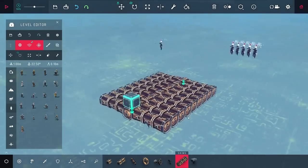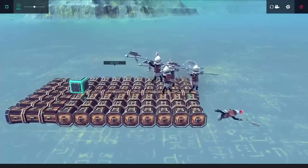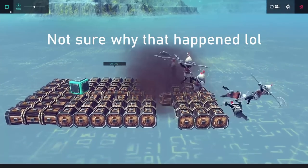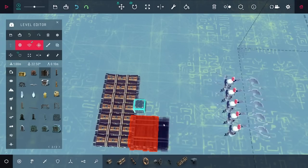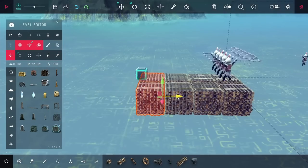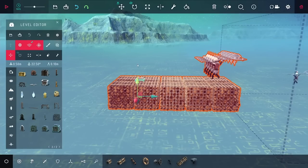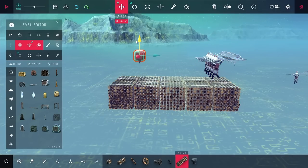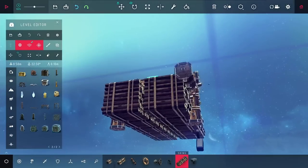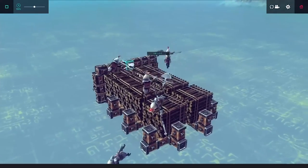Once I built that up, I also put down the starting cube on the other end, hoping the enemies would target it. To some extent they did, but they also just seemed to walk around aimlessly — I think they were targeting the wood platform they were walking on. So I started copying down some wood piles, and since these are level objects the enemies shouldn't target them. But after raising it up, the enemies were still jumping off and trying to attack the wood.